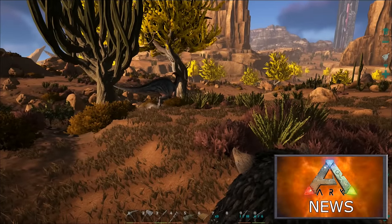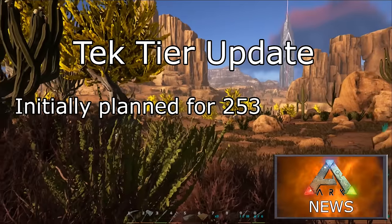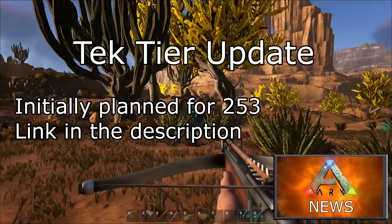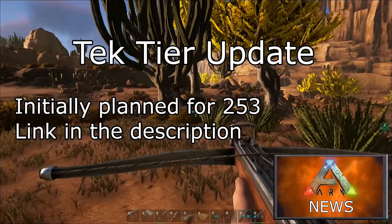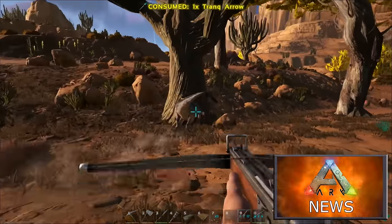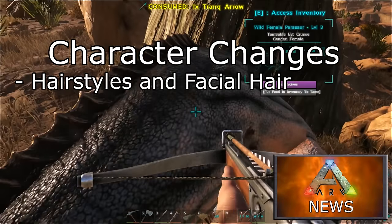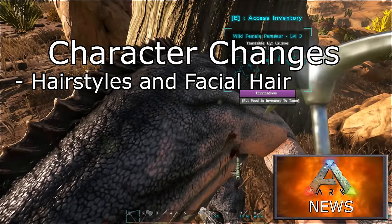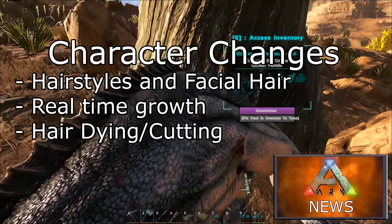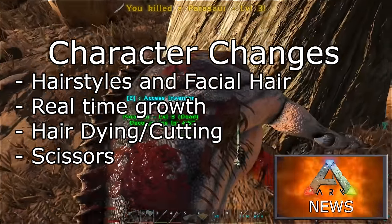The first thing worth mentioning is that the patch should be including the tech tier update which was initially planned for update 253. Secondly, there will be some changes to the aesthetics of characters. The patch is bringing in hair styles and facial hair which will grow in real time. There will also be hair dyeing and hair cutting, which will be done with scissors — which could be a new craftable item.